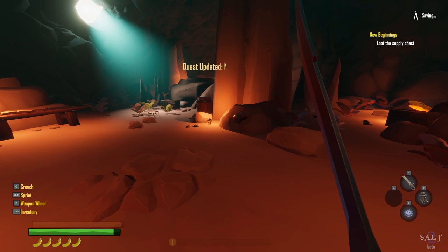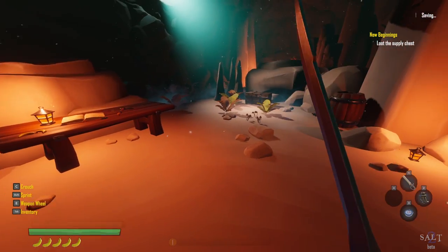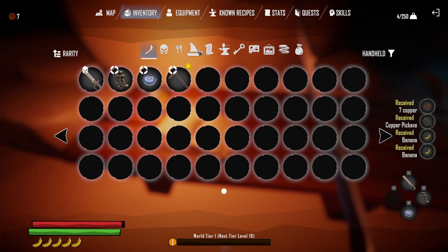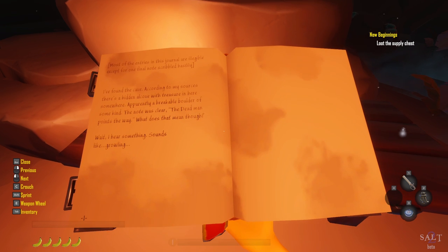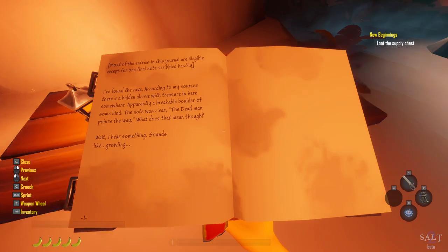F5 to save the game — beautiful. Now we need to loot the supply chest. We've got some money on the table, a pickaxe and a couple bananas. Bananas — if you look at the stats, there's my hunger bar and each banana represents a level of hunger, which will affect your stats. Reading a journal entry: 'Found a cave — there's a hidden alcove with treasure in here somewhere, apparently some kind of breakable boulder. A dead man points the way.'